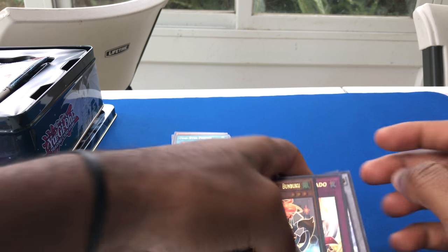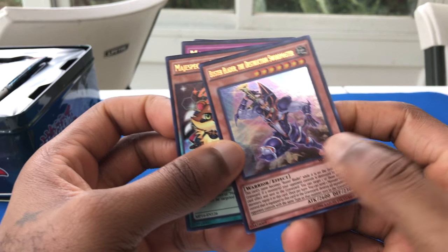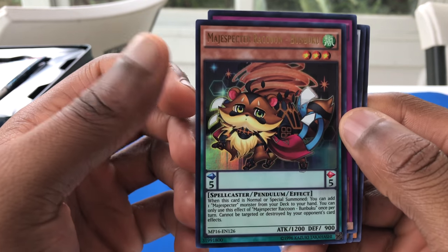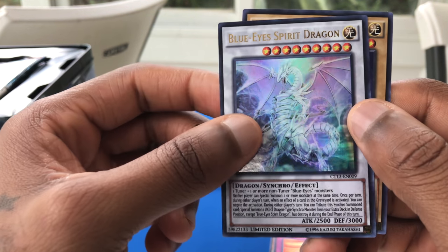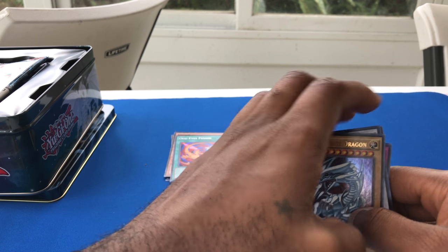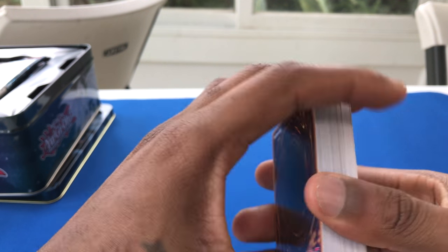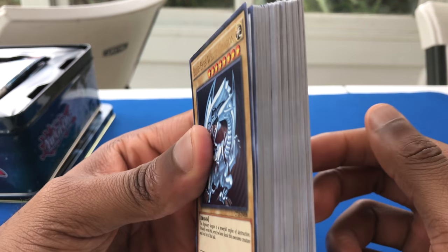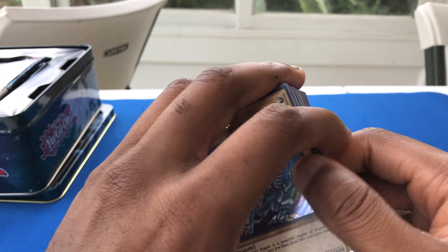And last but not least, the Ultra Rare pull: Buster Blader, the Destruction Swordsman — Buster Blader is always one of my favorite characters from the show. Majespecter Raccoon Bunbuku, Magispector Tornado, Blue Eyes Spirit Dragon, and Blue Eyes White Dragon. Anyway, that's it for this unboxing. If you guys want me to do more, be sure to punch that like button and subscribe if you're new to the channel. Mega Packs are lit — Mega Packs are the way to go. Hope you guys enjoyed, I'll catch you guys later. Peace.